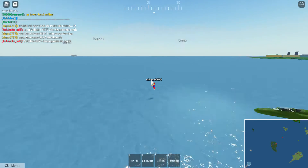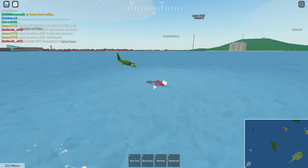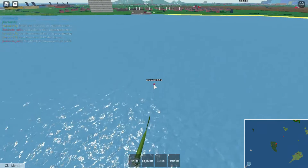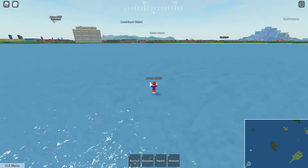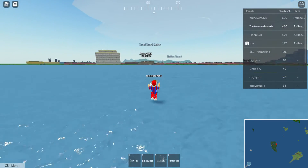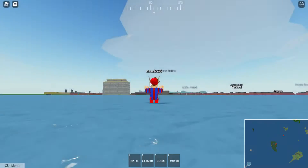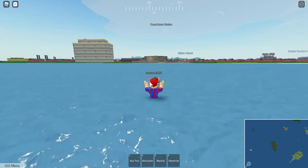We're going to ditch this plane to get there — and it worked! You can ditch any plane in the ocean now. We went a little further than I'd like from the base, but that's what we get for being so pro. Now I'm swimming super fast — I'm basically an Olympic swimmer.